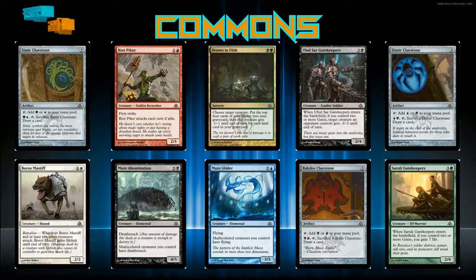Boros Mastiff — one and a white for a two-two with Battalion. Whenever it and at least two other creatures you control attack, Boros Mastiff gets lifelink until end of turn. It's a bear that has a chance to get lifelink — pretty aggressive.